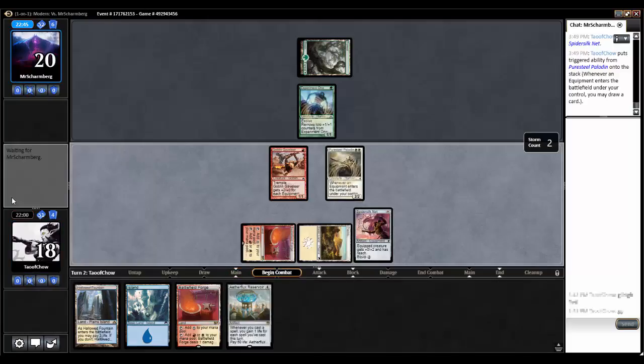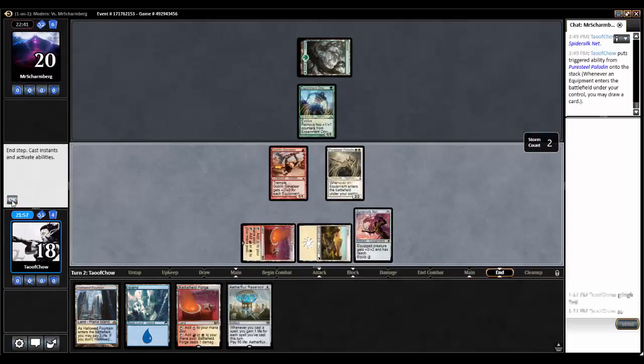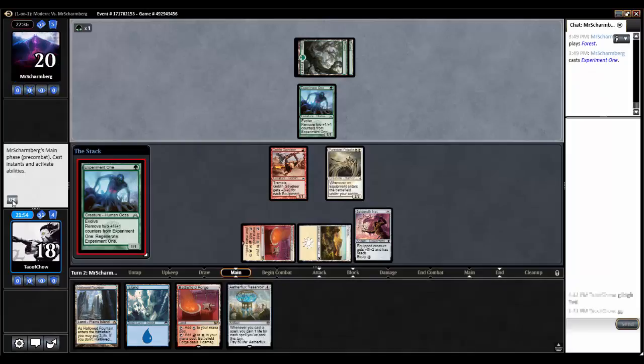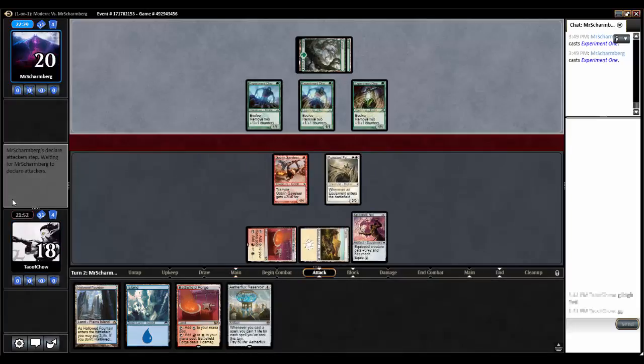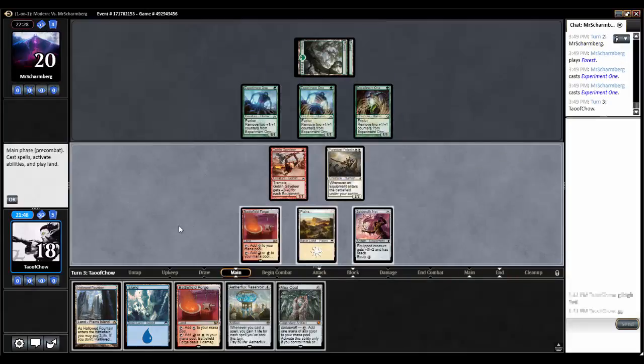Aether Flux Reservoir — not bad. I'm obviously not going to attack with my creatures and risk losing the Cavalier or the Paladin. I won't even be able to cast this Reservoir next turn so I might just have to wait. I got a Mox Opal, but it's not an equipment and it won't have Metalcraft yet so I can't cast that. I'll put out Hallowed Fountain untapped and equip the Spider-Silk Net to the Cavalier to give him some blocking ability.